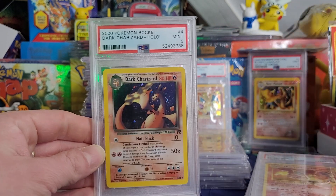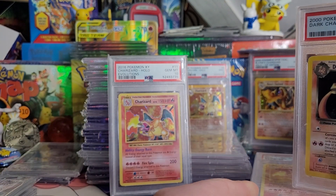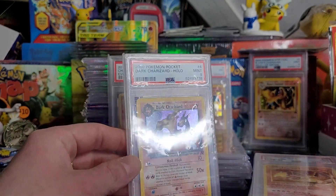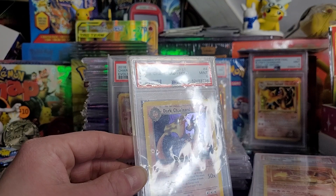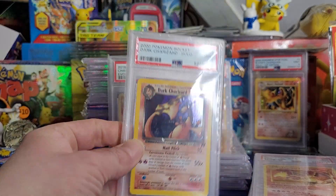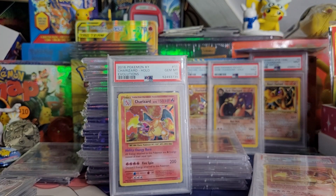Dark Charizard — boom, PSA 9. Bought this around the same time as the Base Set 2 Charizard, also off eBay for like $100, $130, because I believed in the condition of the card and was able to snag the 9. So $120 or so for each of those cards and they're both PSA 9s.